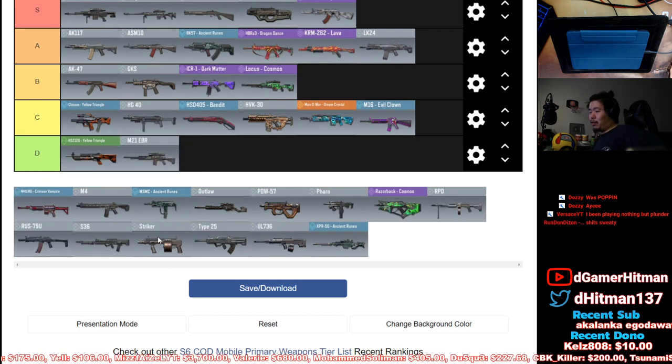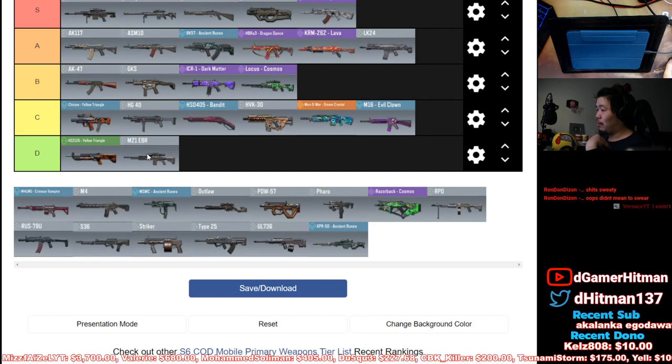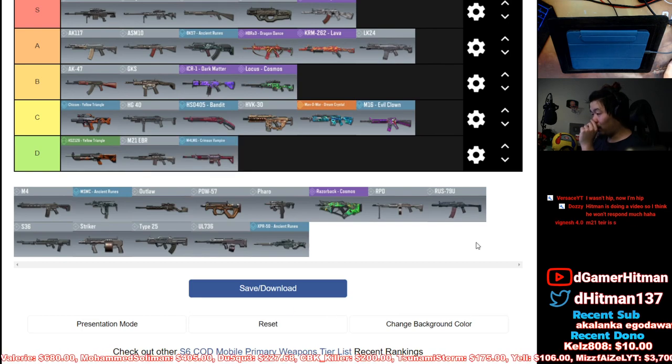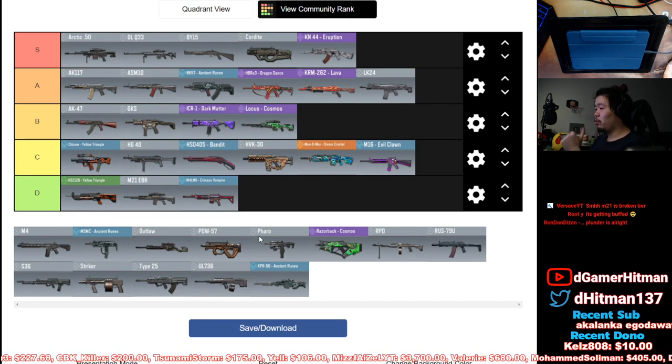M21 EBR — down in D tier, no reason to talk about it. I know people say it's OP, but no — any sniper that's not one-tapping is moving down to D tier in my opinion. For the M21 LMG, I'm gonna put it down in D tier as well. It's the worst LMG of all of them — it wasn't amazing. Most LMGs are gonna be pretty low tiers because there are no really amazing LMGs except for a few.